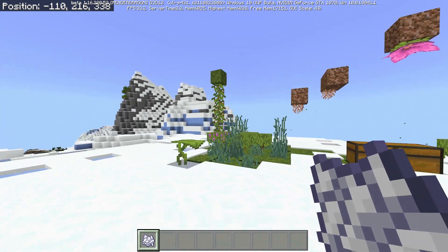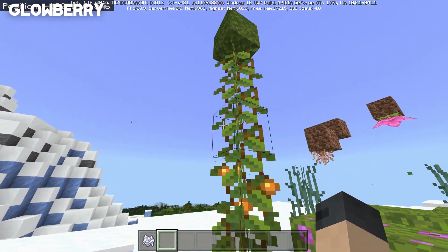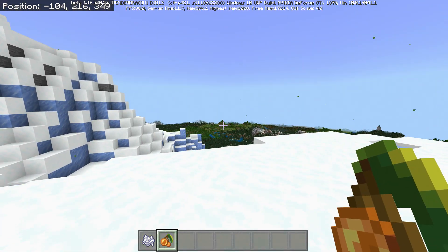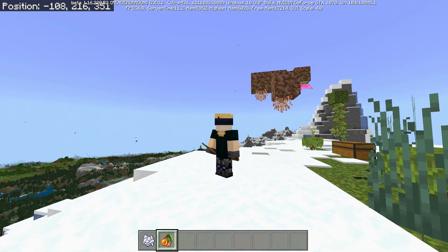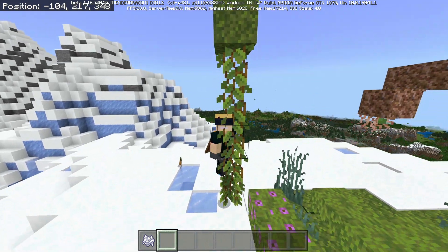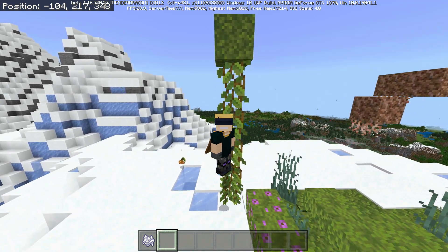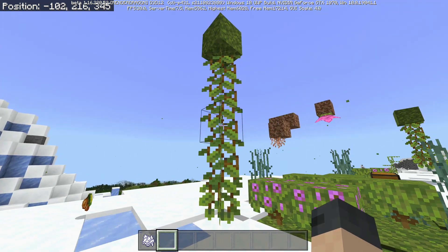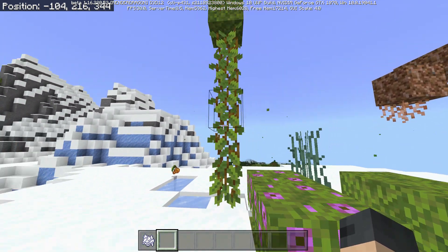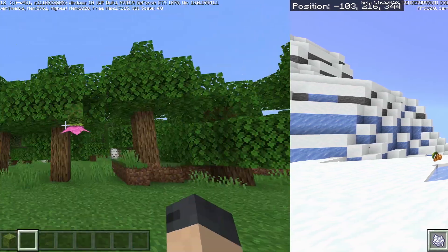Brand new cave vines and glow berries have been added. The glow berry looks really good — it's a food item, just as good as sweet berries. You can also climb the cave vines, a functionality I forgot to show in the snapshots. Cave vines are no longer invisible and you can actually climb them. Without competition, they're the best-looking vine in the entire game.